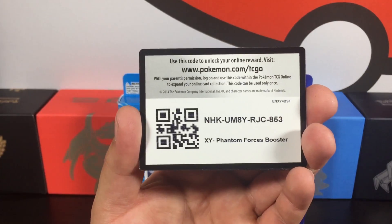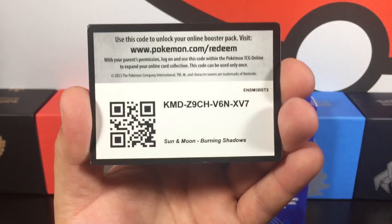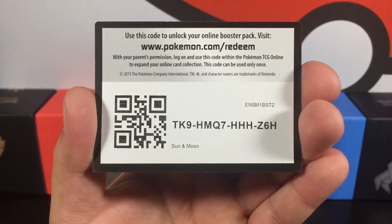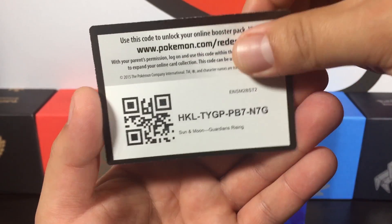Hopefully by now you guys got at least one of these codes. Look at that — Burning Shadows three-pack with Cosmog out of a blister pack, a Guardians Rising, a Sun and Moon, and another Burning Shadows. There's one more — another Guardians Rising. That is it!